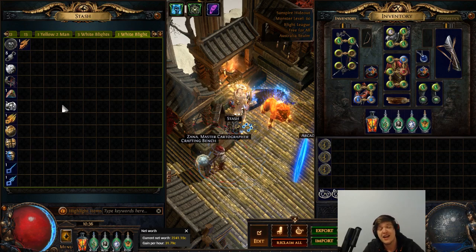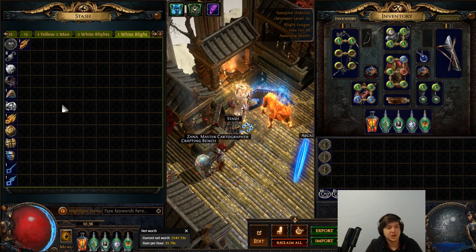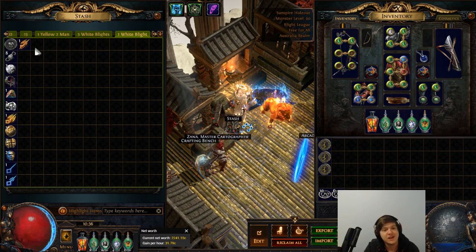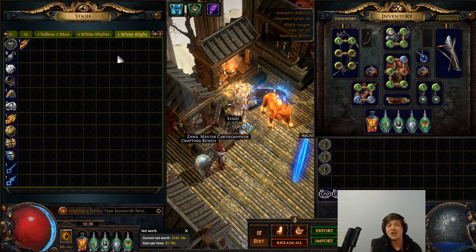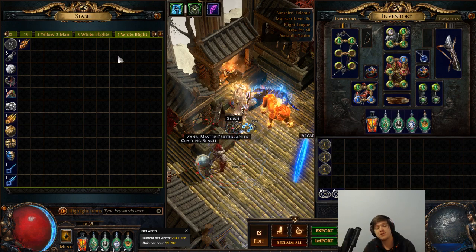This reminds me a lot of Synthesis. I believe I would have actually been able to get a lot more currency per hour simply farming normal maps or Blood Aqueducts, to be quite honest. That's really not what an endgame mechanic should be. I should feel excited to get a blighted map, juice it all the way up, put my hard-earned oils on there, and jump in expecting big rewards. But it really does feel like they dropped the ball on white maps.